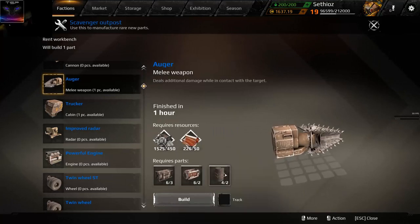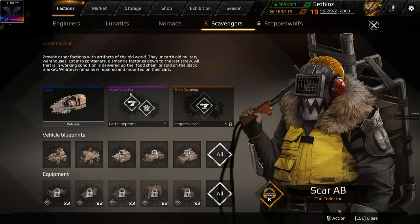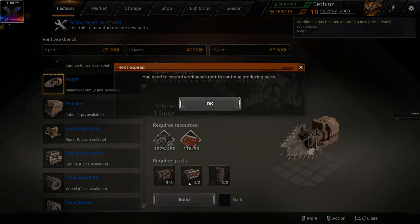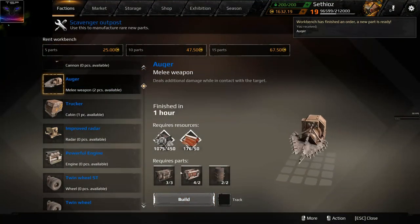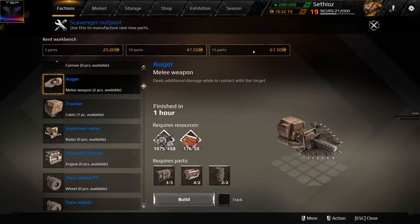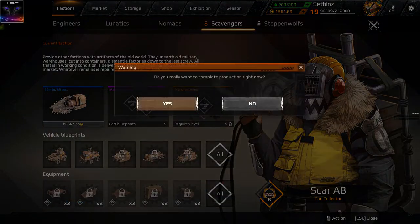You buy all these materials, you buy the scrap metal, and then you simply build them. You can finish them right now for five — that's fine. And you make another one, there we go. I need to buy this again. Alright, I'll buy 15 parts. I've already made so many of them.